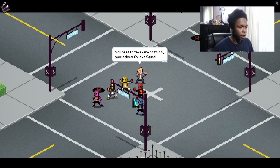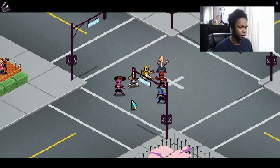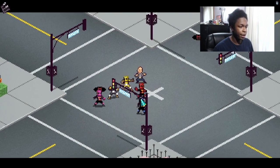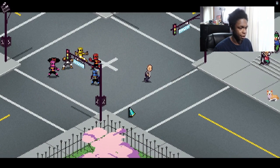And he's gone. 'You need to take care of this by yourselves, Chroma Squad. Now I must leave to my Japanese class — I can't let my students wait.' Is he teaching the language or some sort of Japanese martial art? Whatever — thank you, Awakened Dragon! Good luck, Chroma Squad. And then he just runs away — peace out dude.